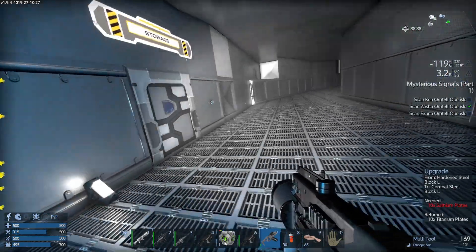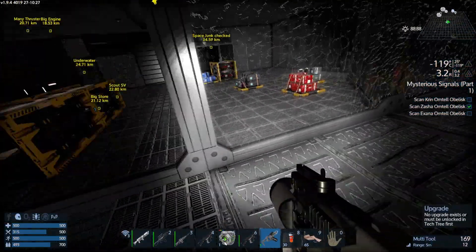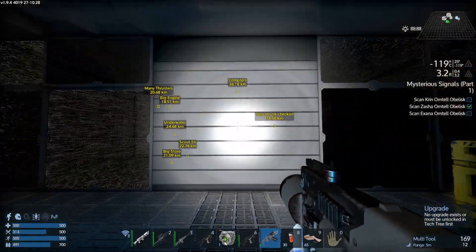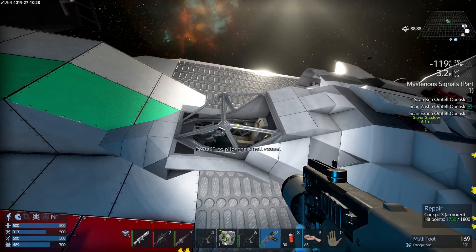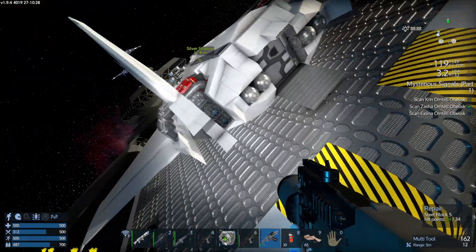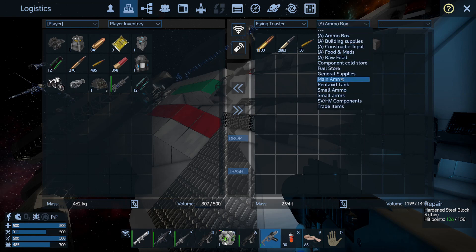There's one more thing I want to do before we leave. Off-camera, I've made some tier three extenders. I keep getting hooked up on this thing. I've walked through here several times — let me just look at the SV. It's a bit damaged as well. I'm thinking of putting a turret on the SV. Flying Toaster SV components — I think the minigun turret is in the ammo box.